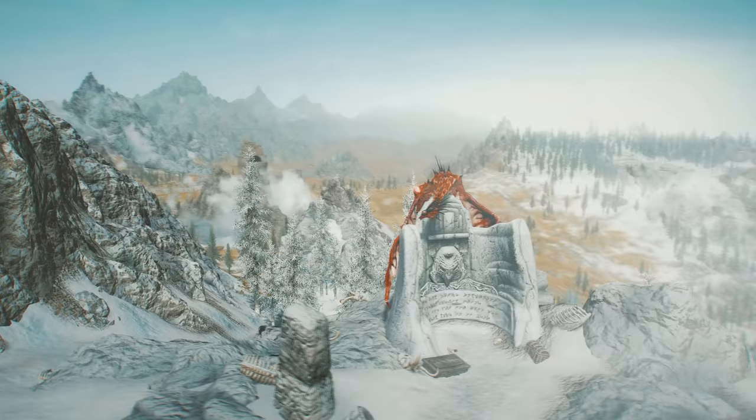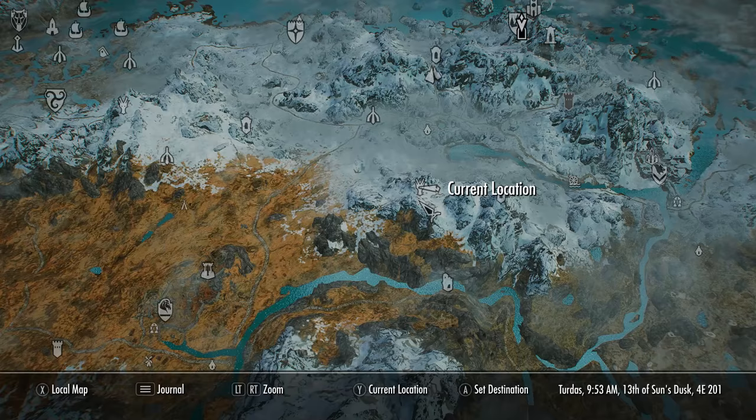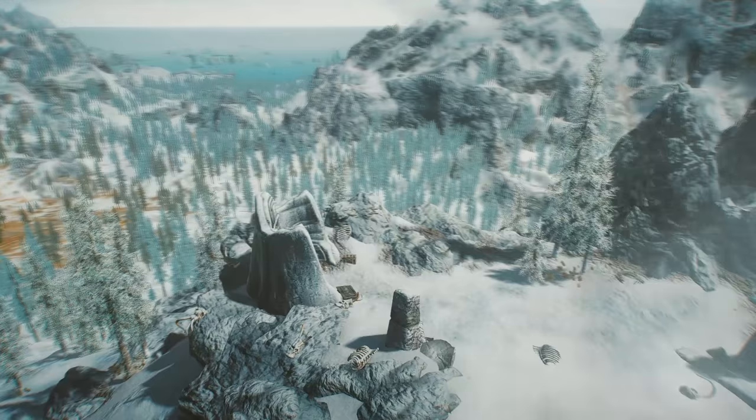There's also going to be a dragon shout we can pick up at the same time. To acquire all of this stuff you'll need to come over here on the map east from Whiterun to Shear Point. This location is situated outside at the top of a mountain that borders the Pale, and guys if you come over here very early on in the game, even at level 1 — literally just grab a follower and come over here.